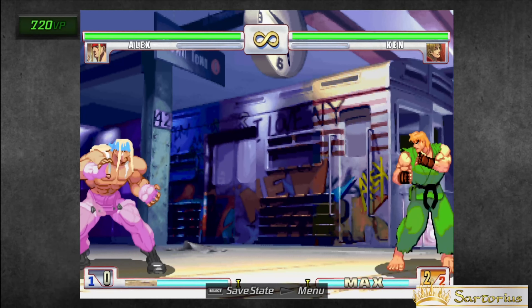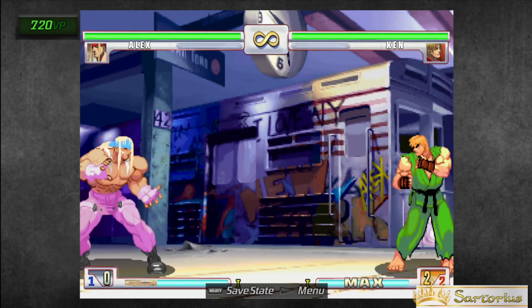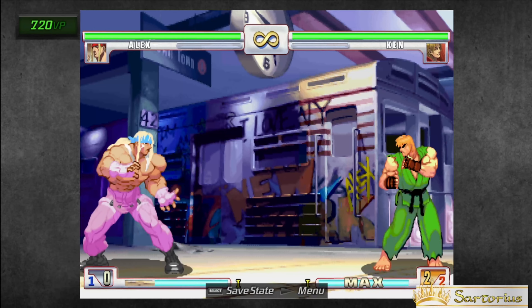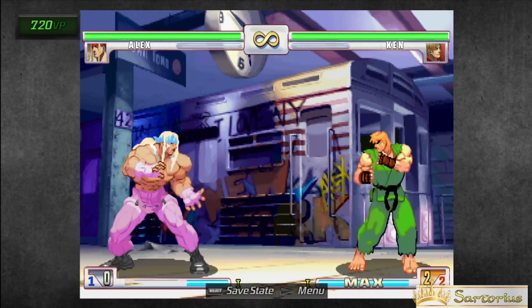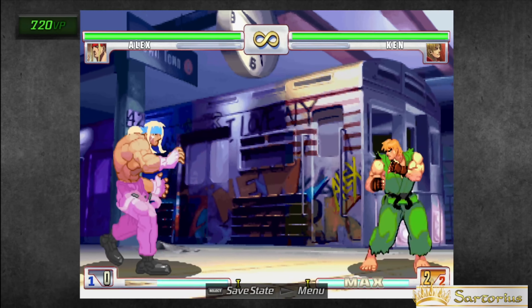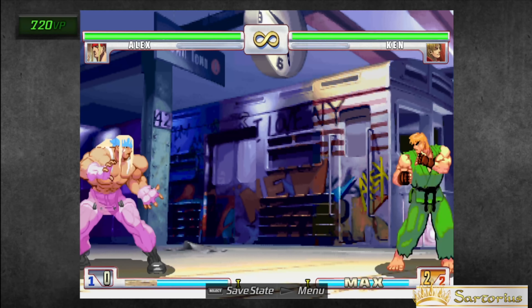In order to EX your move, I'll use Alex as an example. I'm going to press quarter circle forward and any punch button, and he does this chop. To EX it, I'm going to do the same motion of quarter circle forward and press two punch buttons to EX my move. EX moves can sometimes be invulnerable, come out faster, do extra damage, or hit your opponent additional times. On a quick note, only Gil and Akuma cannot EX moves.